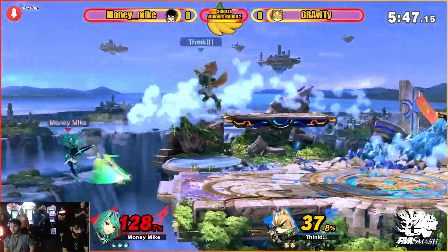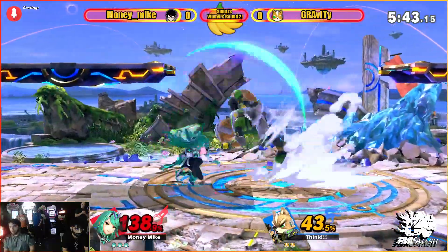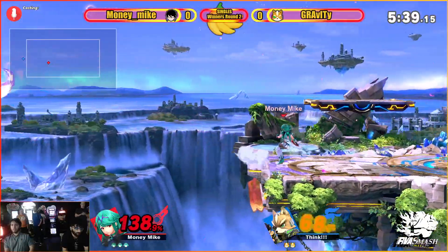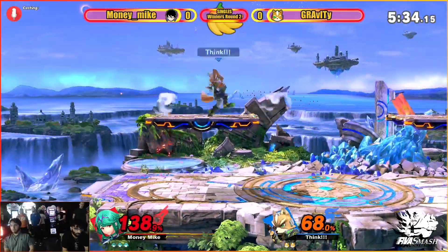Good stall at ledge, getting some early percent on Gravity. Even that up B hitting there is quite nice. A spot dodge falling out of the neutral B — I didn't even know that was a thing. Fox just deciding not to get hit by the neutral B, falling out.